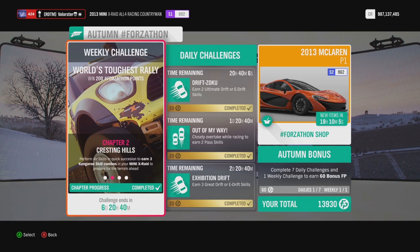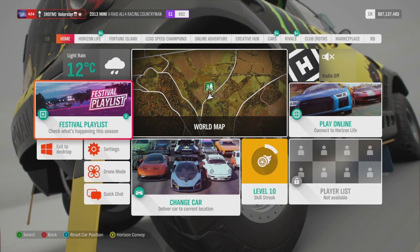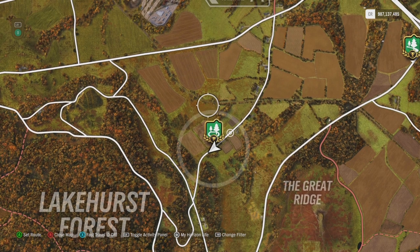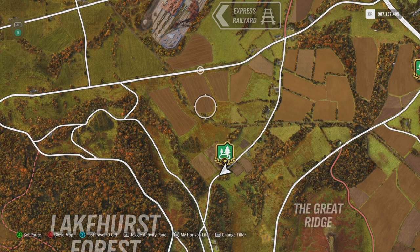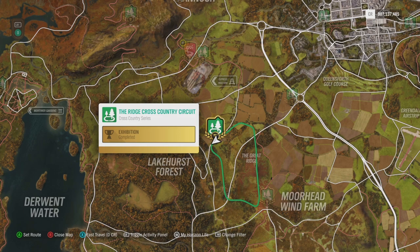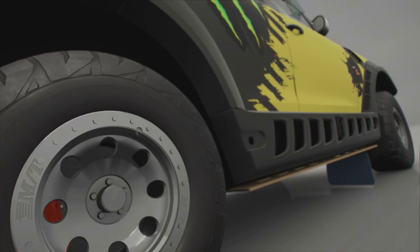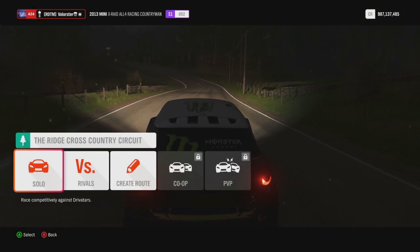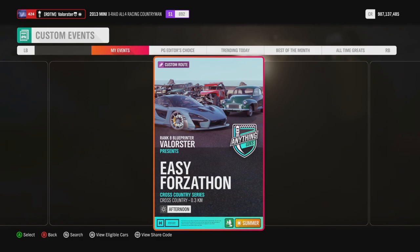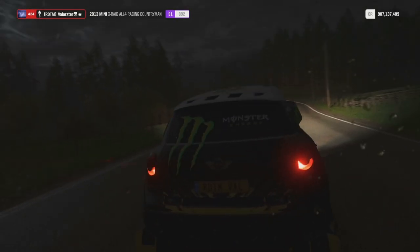For the Kangaroo skill and Ultimate Skill Chain, I'll show you the spots. There's a custom route for the Forzathon — you just drive around here, your car will jump, and you'll get the Kangaroo skill. Keep driving until you have the Ultimate Skill points. To win the four Cross Country races, I made a blueprint called 'Rich Cross Country Circuits.' Go to Blueprints, set up events, solo custom events, search my gamertag or follow me to find it. The blueprint is just drive straight — do that four times and the Forzathon is complete.